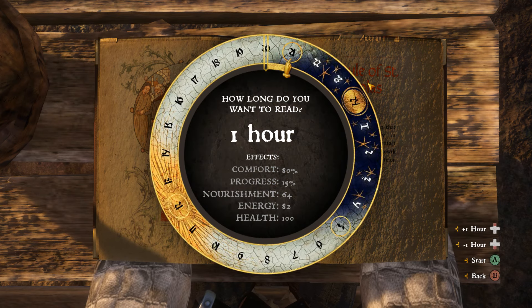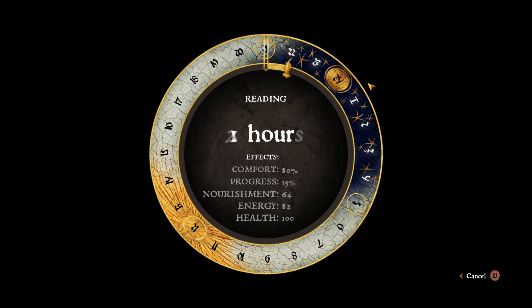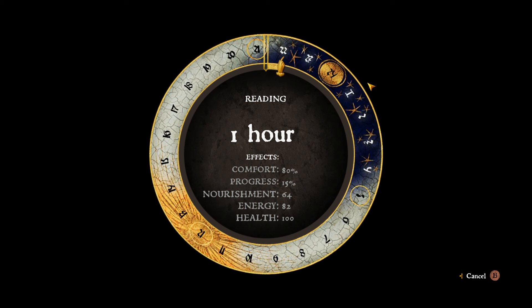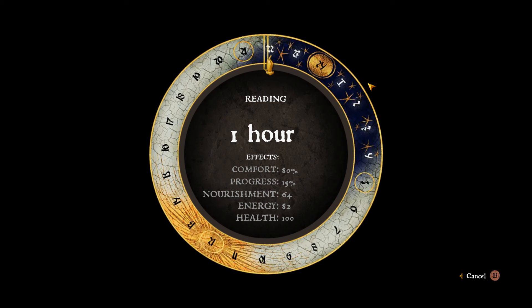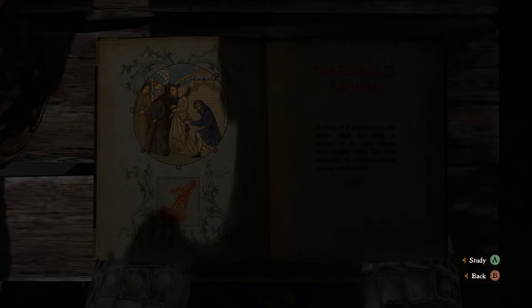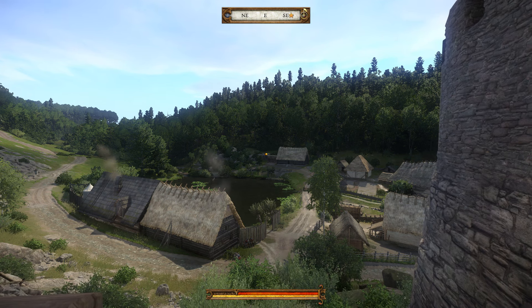You'll notice there's a progress bar in the skill book. Instead of a flick page-to-page option, there's a study option — press A to study and you can wait a set amount of time. If you choose to read for two hours, the progress bar starts at zero and goes up — it was at zero percent and went to 15 percent. Over time it gradually increases, so if you need to wait for something, always bring a book with you or keep it in your horse's saddlebag.